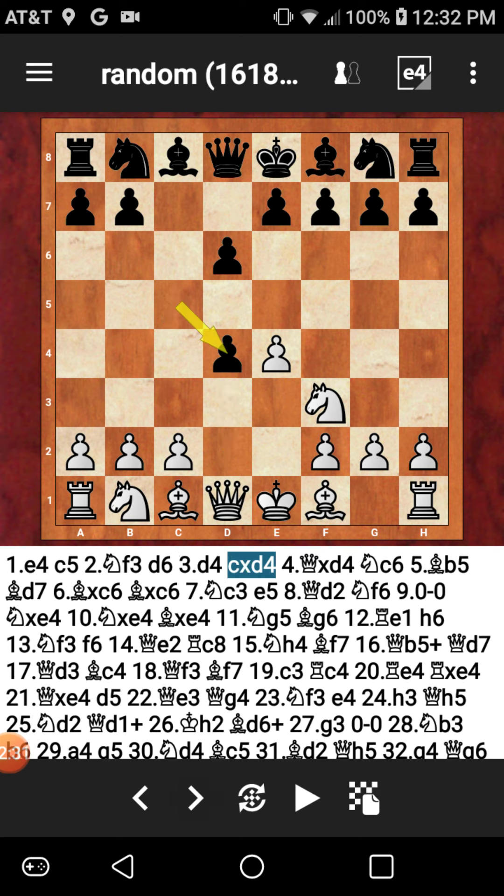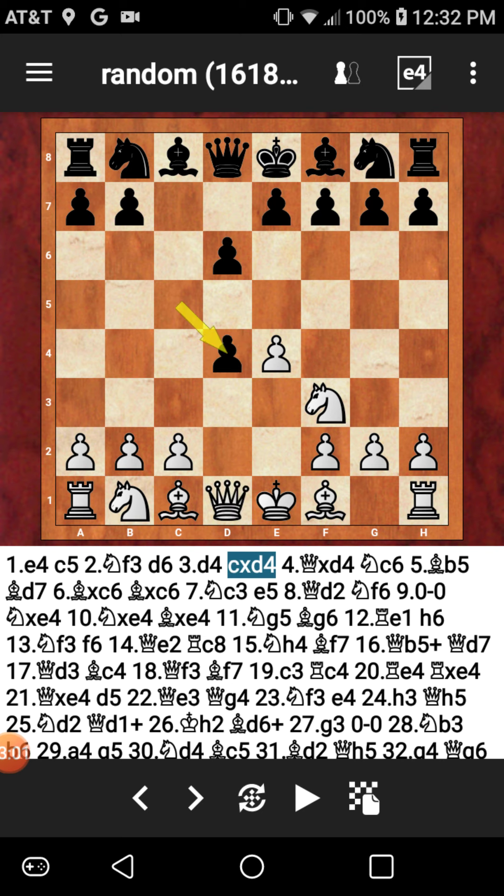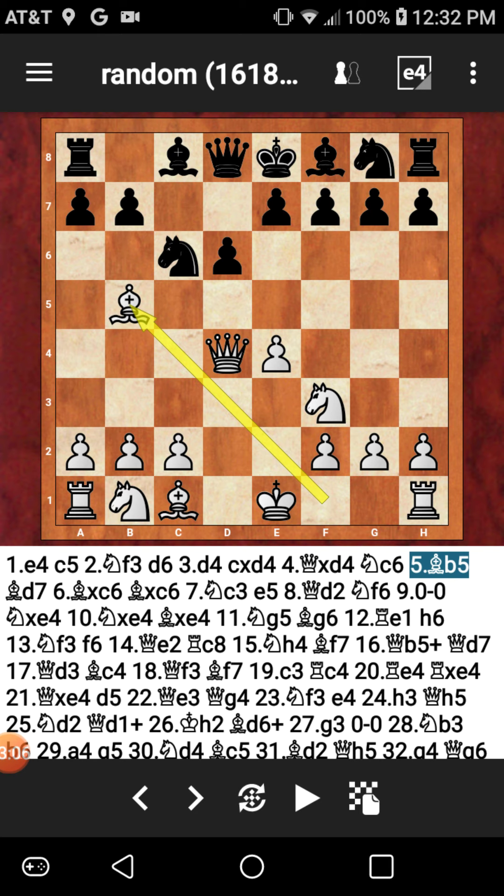White goes ahead and pushes for the center with D4. I took with the C pawn, white captures. Now, sometimes people capture here with the knight — it's not always safe to capture with the queen here. Because after the queen captures, black gains a tempo. As soon as that knight lands on C6, it's directly attacking that queen in the center of the board. My opponent decided to take with the queen; could have taken with the knight, but now I gain a tempo with knight C6.